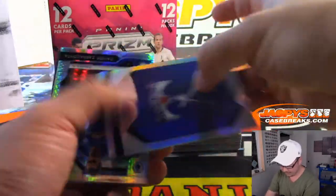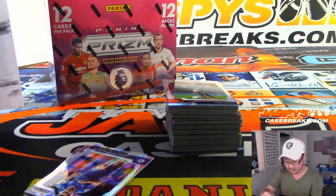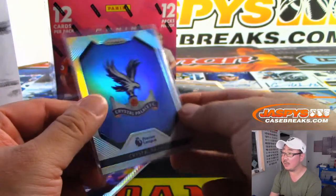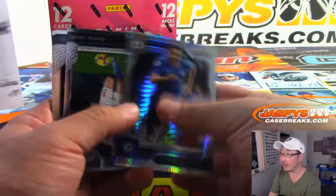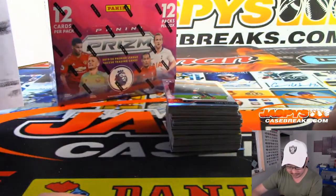These team cards are pretty neat — that goes to Dennis and the Crystal Palace and combo team spot. These team cards, depending on the club, could go for a decent amount on the secondary market. Something that people are trying to chase. They're pretty short-printed too — I don't see those too often.